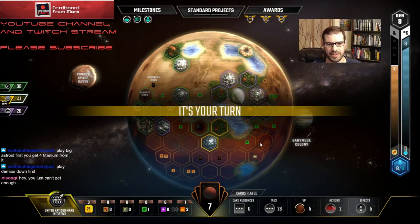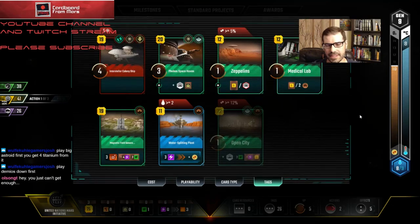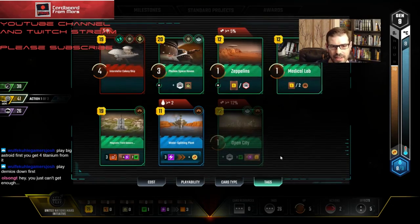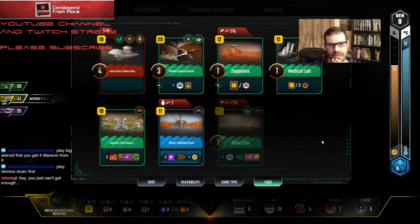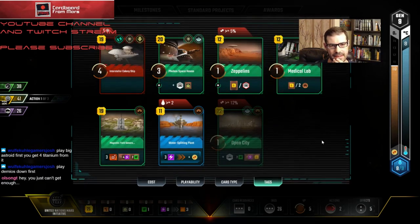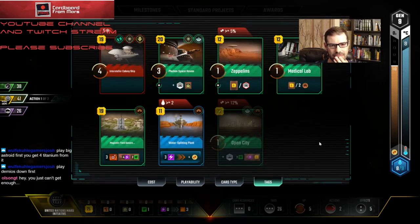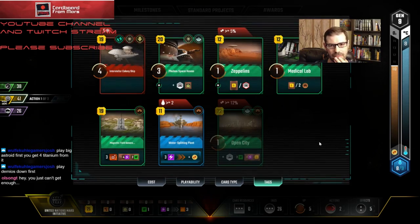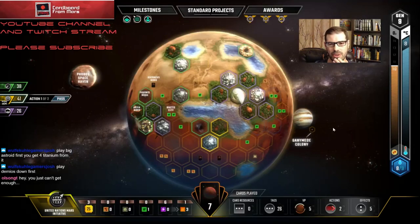The green player played very well and is doing well. So — the other thing about not using Splitting Plant is that if I save up these energy cubes, it'll actually help me get second place in Thermalist as well. So I'll be first, second, second — that's pretty good. What I really want to do is get down Space Haven. I guess Zeppelins almost pays for itself — one, two, three, four, five, six — not quite, and I only have three building tags. Zeppelins cost 12. I think I just want to play Space Haven. It's a three-pointer, and I've got a bunch of points in hand.